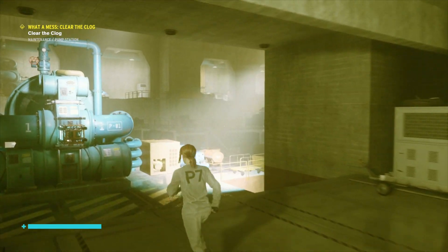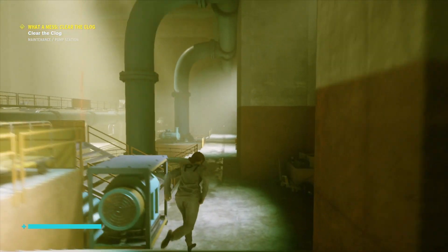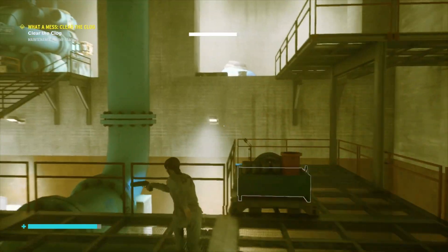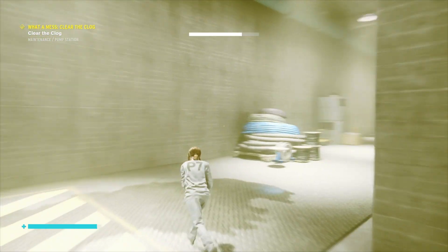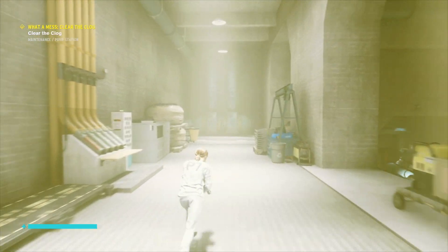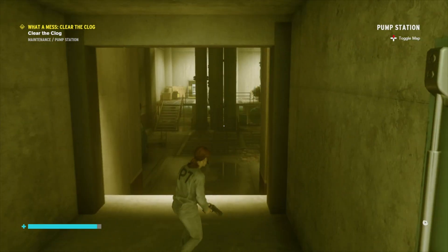My personal take is it's just easier to run through them as quick as possible and make it up to the door you need to get through to enter the pump station. I'm going to show you exactly where to go now. You can see I'm using Evade every now and again — if you've got it, it's worth doing, but you should be able to make it to the door by just sprinting anyway, even if you take a little bit of gunfire.